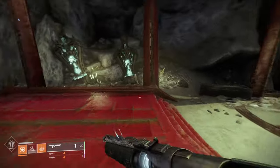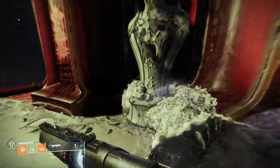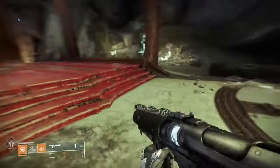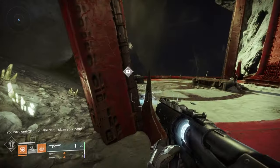The lamp order is: back right, front left, front right, back left. Once you do that a chest will pop up and you'll get a quest that will let you continue to get your Xenophage.